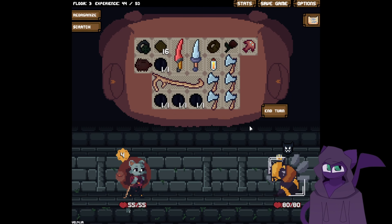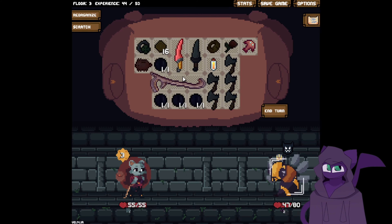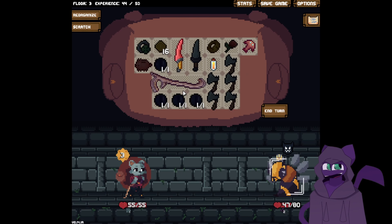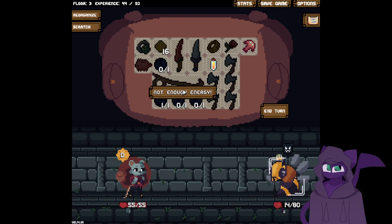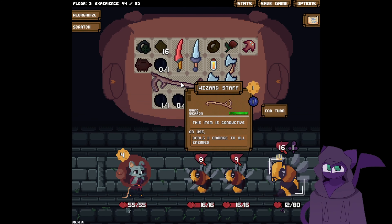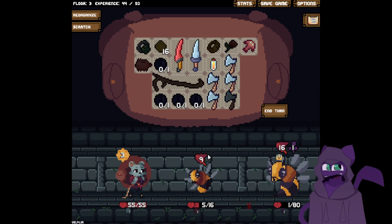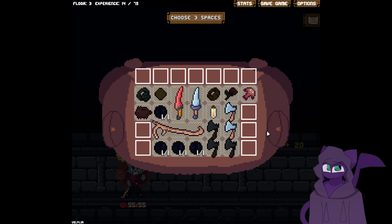Obviously — deal you poison. That's not what I thought was about to happen. And then we end our turn. Takes two. Deal one — I don't even need to hit you anymore. But I'm going to anyways, because the fight is now over. That is funny.